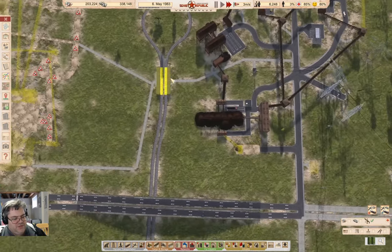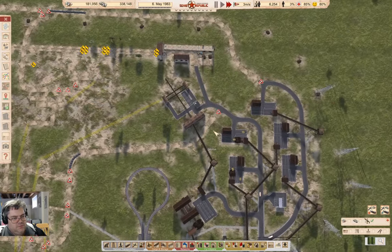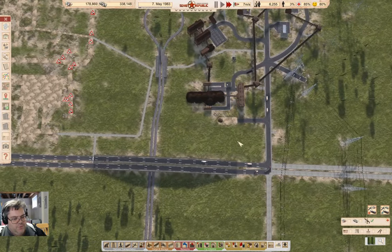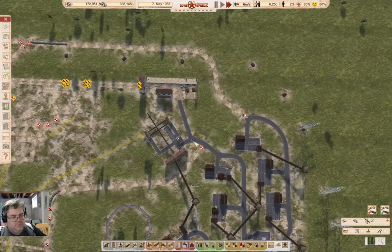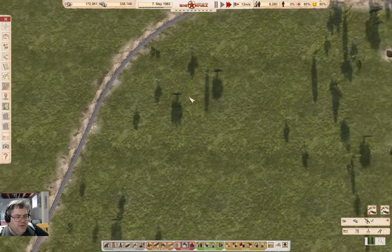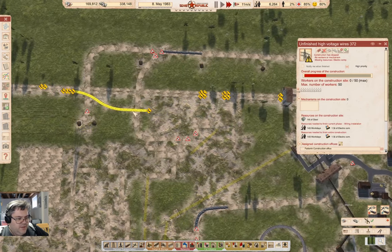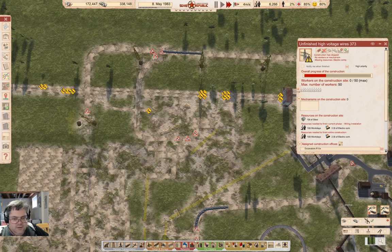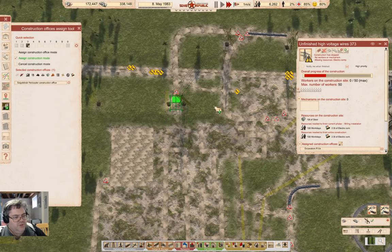I'll need a fire station up here too. Yeah, probably. Where would you put it? Probably over here — yeah, that'd probably work. I'm going to bump the priority on that. I'm going to chopper this into place.